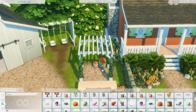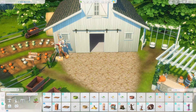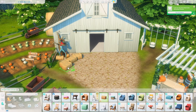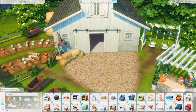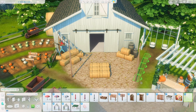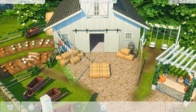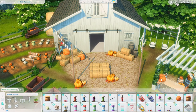Over in the corner I added a swing set and a little area where you could sell pumpkins. I grabbed the table from Eco Lifestyle, which looks so cute and would be perfect for selling. I also used hay bales stacked together as a display table for the pumpkins. The Cottage Living pumpkins are amazing — they have such great variation in shape and color, and I had a lot of fun with this part.